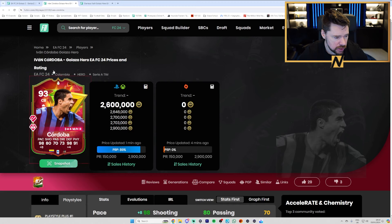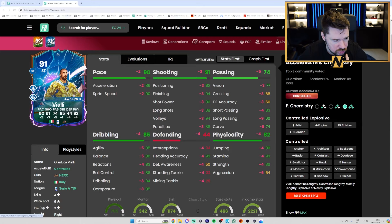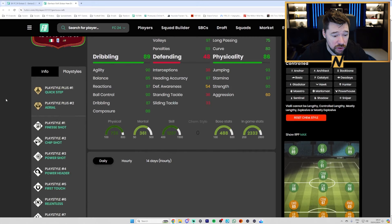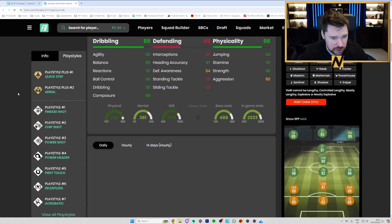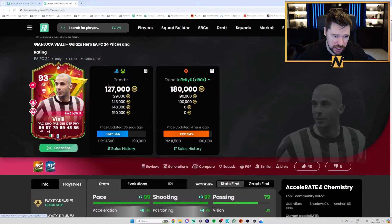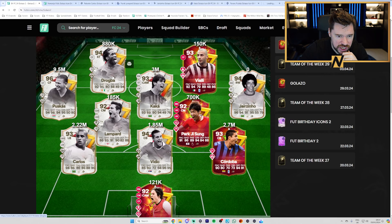Vialli is four star, five star — big boost on him. Nice dribbling boost, nice physical boost, decent long pass though passing is still a bit poor. Quick step plus and aerial plus with finesse shot, chip shot, power shot, power header, first touch, relentless and acrobatic. Probably a hunter or hawk on him — hunter gives great pace, great shooting, great physicals, good dribbling. I'd expect him to be cheap.